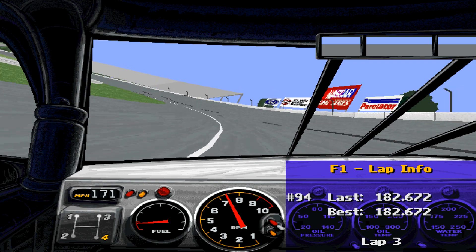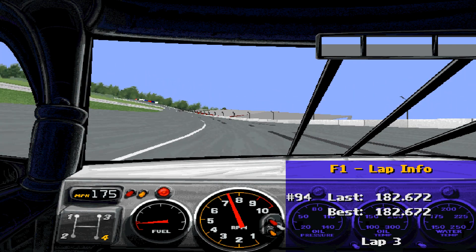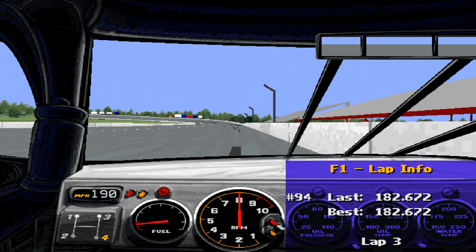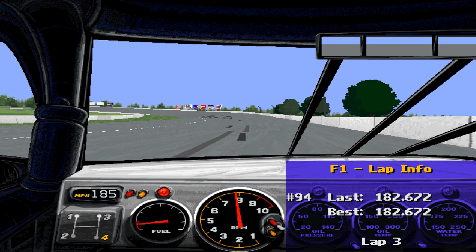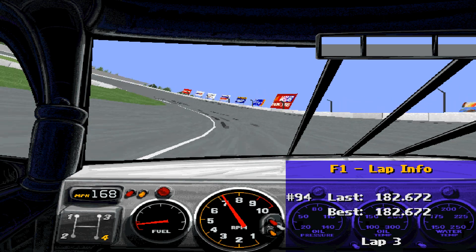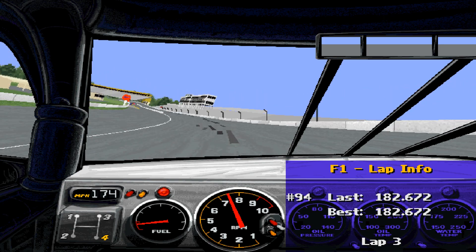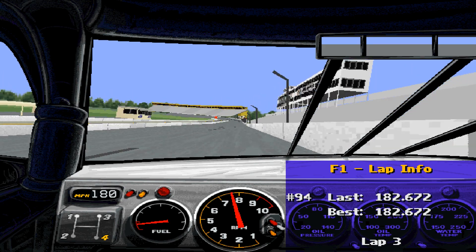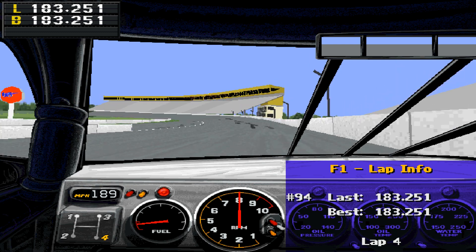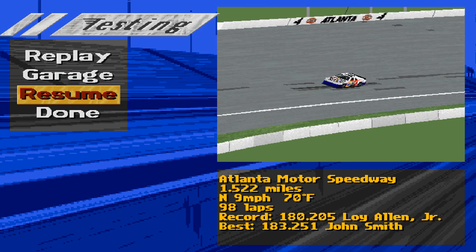Second lap with warm tires — down to 170, flickering between 170 and 171 through the corner. We've gained about a whole mile an hour from lukewarm to warm tires, and that pays dividends over the course of a lap. Up to 193 again in what passes for a braking zone — I'm not actually braking, just lifting and getting back on throttle. Holding 166, 167 through the corner. Car picking up really, really nicely with slight understeer, floating all the way out to the wall. Crossing the line — 183.251. We have the track record by 3 mph.